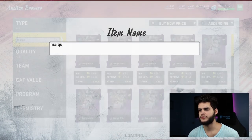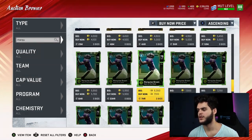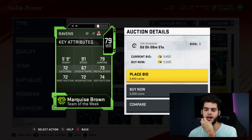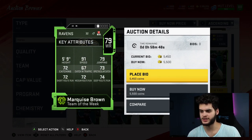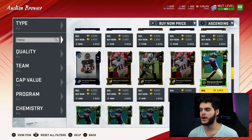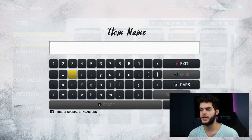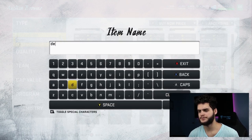Next up is Marquise Brown — Hollywood Brown — 79 overall. You can't go wrong with a 91 speed card. Even if you don't use him as WR1 or WR2, he could be your slot guy. Slot guys get open all the time on drags and slants — all you gotta do is get him on a short route where he'll be open, and with 91 speed you can easily make a move from there to the house. I'm a big fan of Marquise Brown in real life too.